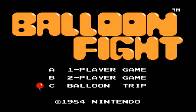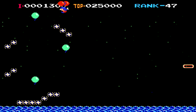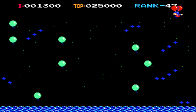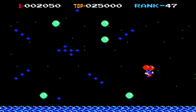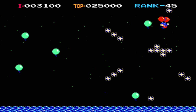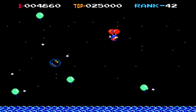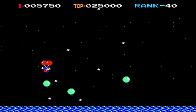Balloon Trip Mode, like I mentioned earlier, is kind of an endless mode. You're on a scrolling area traveling from right to left, which is a little different than a lot of classic NES titles. In this mode, your goal is to stay alive — keep floating in the air, watching out for all the electrical sparks. Don't get too low to the water so the fish grabs you, and grab all the balloons and pop them for big points. In the upper right corner you have a ranking, which shows what rank you currently are on the high score table, though unfortunately they don't actually show you the high score table.